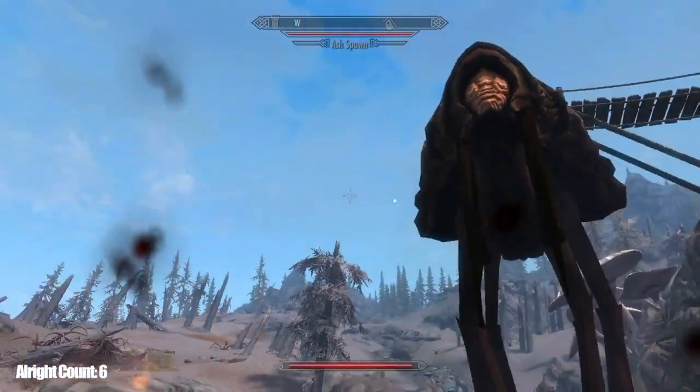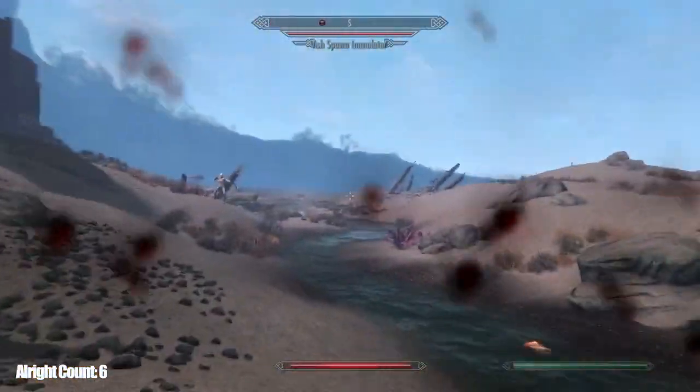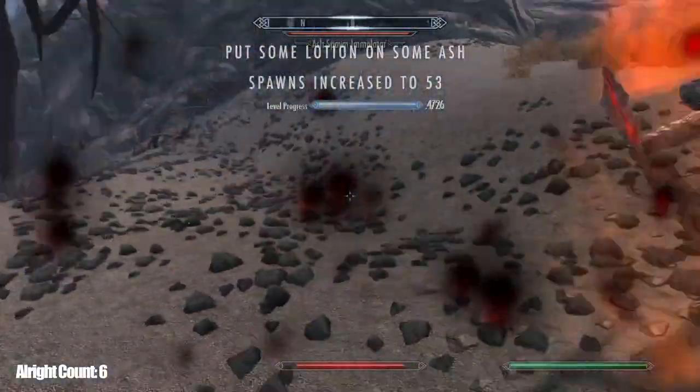This next skill is known as 'put some lotion on some ash spawns.' It's real easy to do it. All you do is you run up to them and just — boom — lotionized.